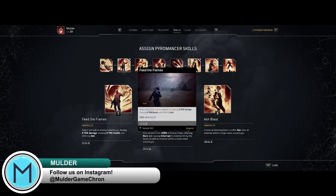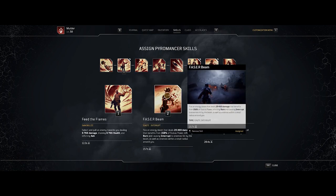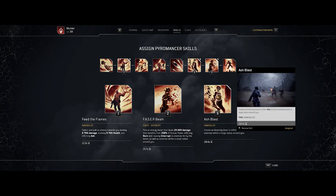Now let's talk about the skills that go well with this build. Number one is Feed the Flames, where you leech health from an enemy while also doing damage to them. Number two is Phaser Beam, which shoots a beam of fire at an enemy doing massive damage, inflicting burn and later Ash status thanks to Incinerate. Finally, Ash Blast sends out a shockwave giving any enemies caught within it Ash status automatically, allowing you and your team to finish them off quickly for about 5 to 7 seconds — great for Expeditions.